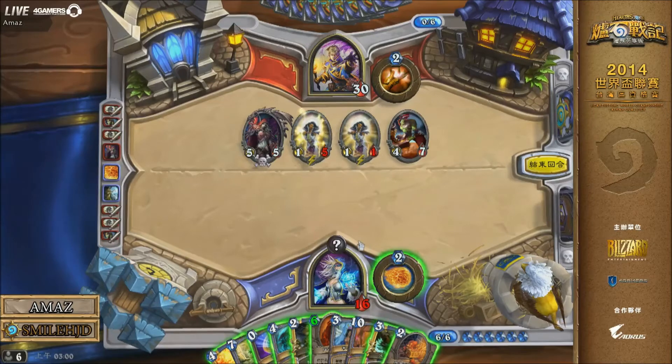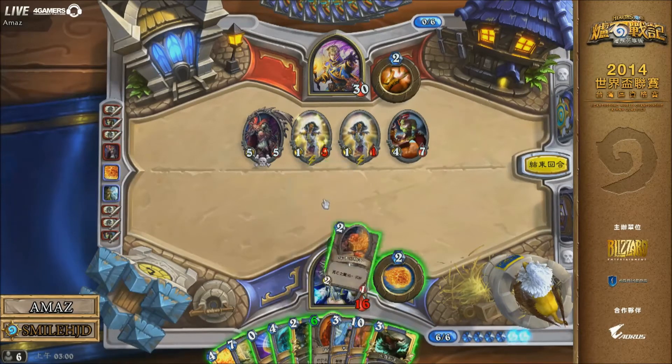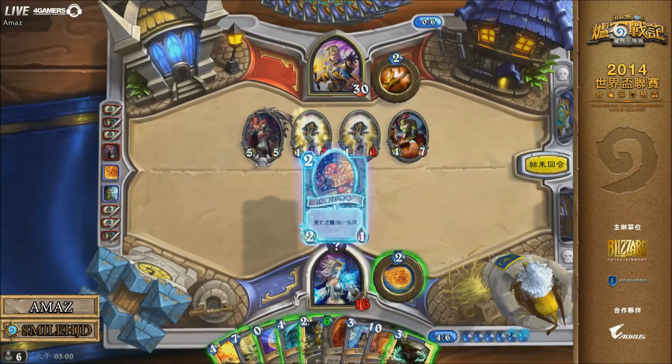Another Loot Hoarder coming your way — so we've seen two Loot Hoarders, a Cold Light Oracle, some wacky ways of drawing cards if you're Smile. He did get Amaz to discard one card, but he has much bigger problems out there on the board. He's on turn 6; he can Coin Flamestrike if he wants, but that doesn't really fix any of his problems because there are odd health minions on the field. So he probably wants to wait until next turn.